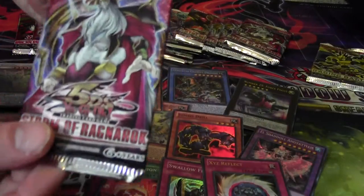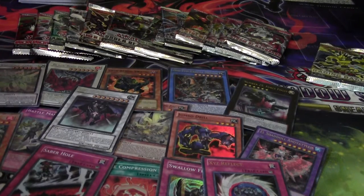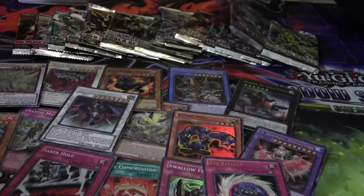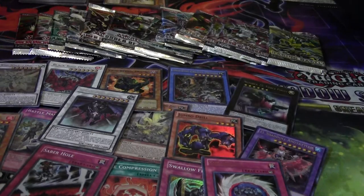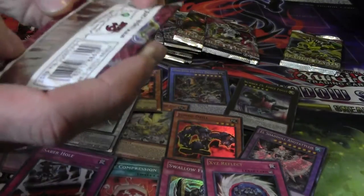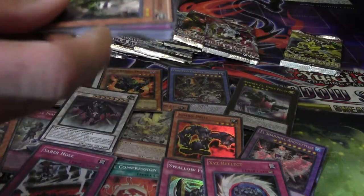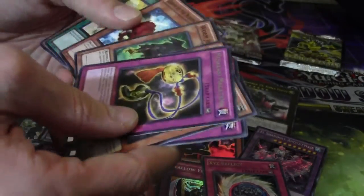I'm gonna go with Storm of Ragnarok. Look at all these foils — what is this? This is awesome, I like this. Divine Wind of Mist Valley — good, common. Shins Daredevil, Karkuri Ninja — Storm of Ragnarok. We have a few of those. Go with another Storm of Ragnarok — Kagamusha of the Six Samurai, Scrap Shark Mazu — it's rare.